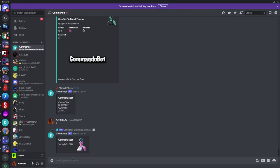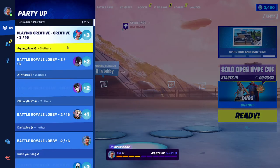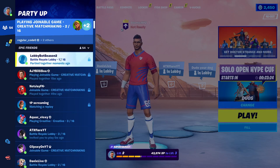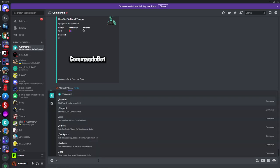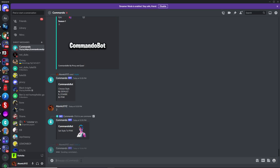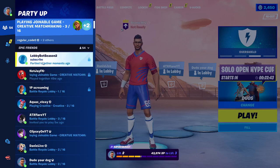Another really cool command that is new to this bot's update is being able to change the status of your bot. If you scroll into the friends menu, you'll see that this lobbybot has a status message which says Battle Royale Lobby. So if you want to change this to something more customized, head back into Discord, type in slash status, and this will let you change the bot's status to something else. So if we do slash status and then type in subscribe, that'll change the bot's status to subscribe. And you can see the lobbybot now has subscribe as its status.